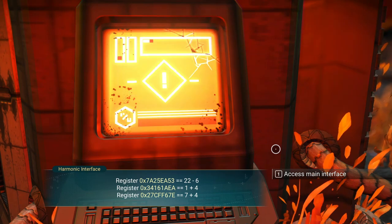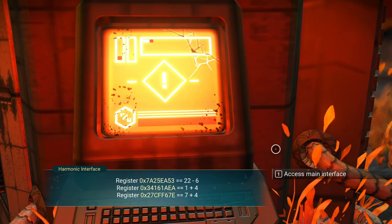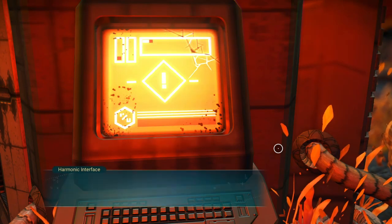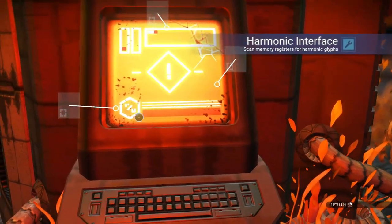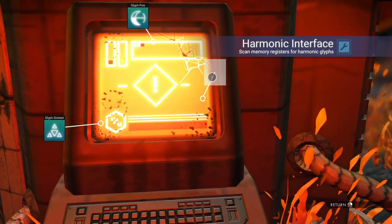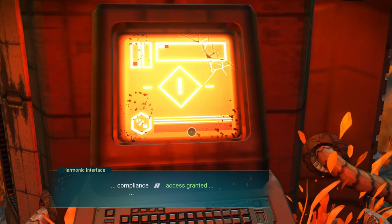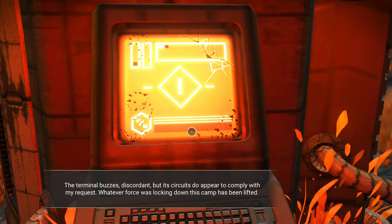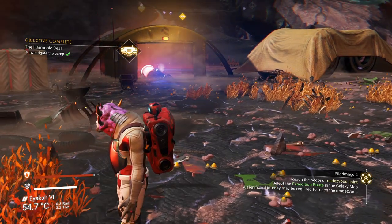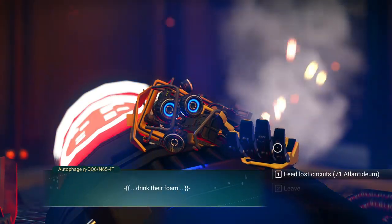We got five. The combination is 16, 5, and 11. Lift the lockdown — 16, 5, and 11. Got a new backpack. These are new sites, by the way, that were added in from the update.